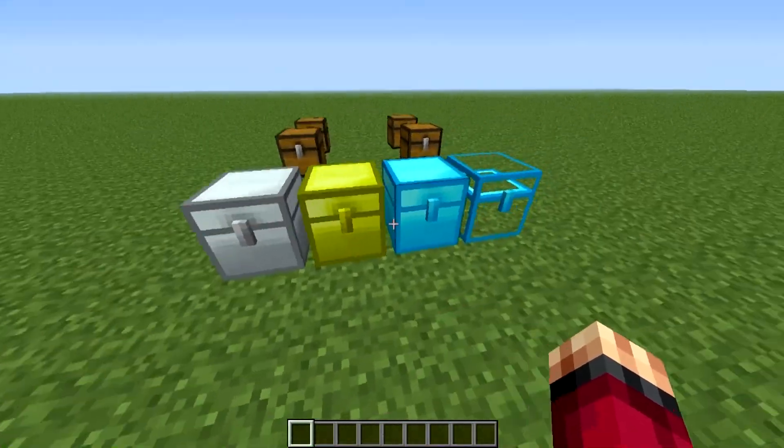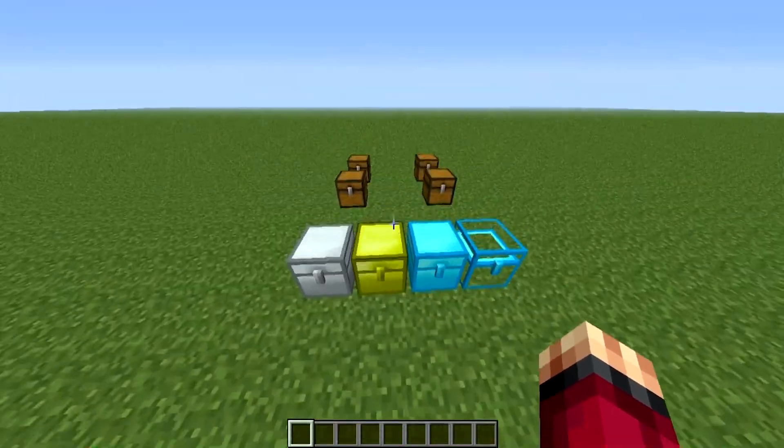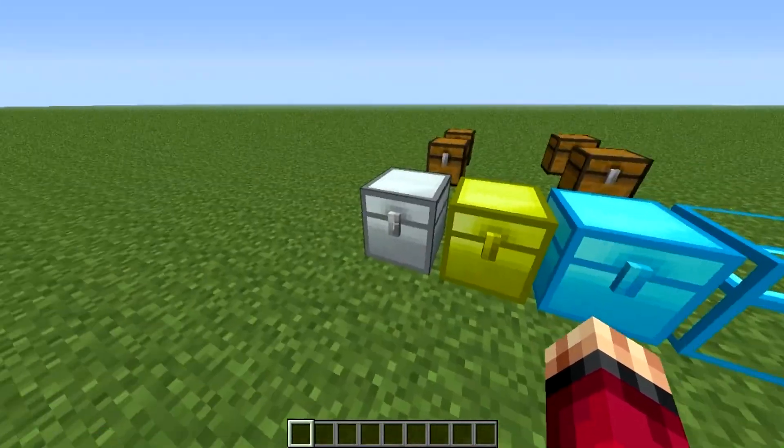It adds 4 types of chests — actually 6 types if I look over here — but it also adds copper chests and silver chests, which I'm not covering because they're part of Industrial Craft 2, and you need Industrial Craft 2 to run them.